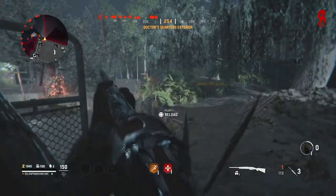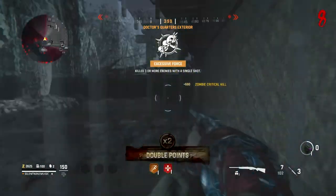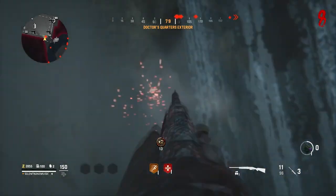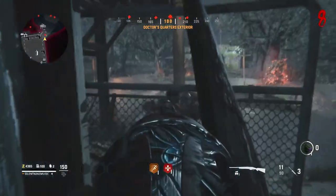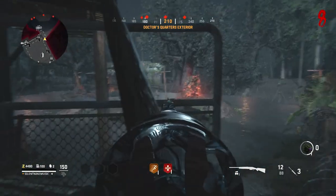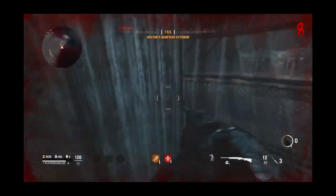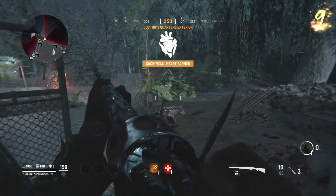This glitch is way better than the one I posted yesterday, and it will allow you to get an insane amount of camos, since you can literally aim for the head through the wall and simply kill them. That's your camo challenges right there — the headshots, the pack-a-punch. So if you want to get those camos, get that dark ether, and get to level 100 on your battle pass, do this glitch right now. Let me know in the comments how many guns you have gold — let's see who is closest to dark ether.